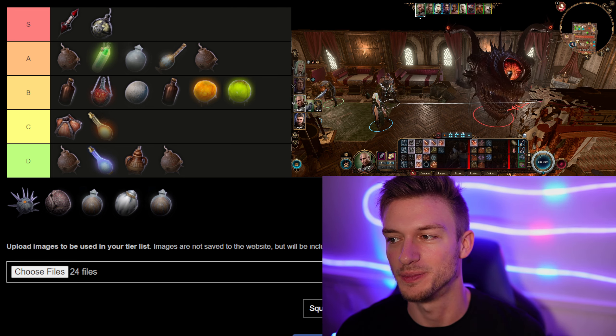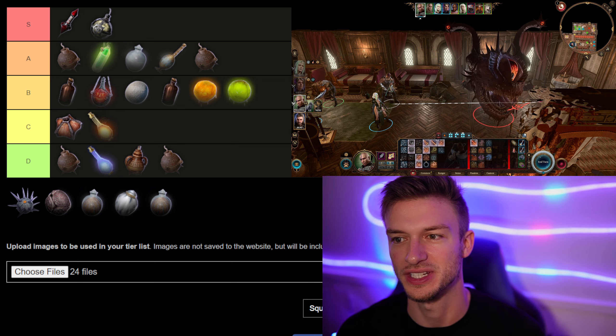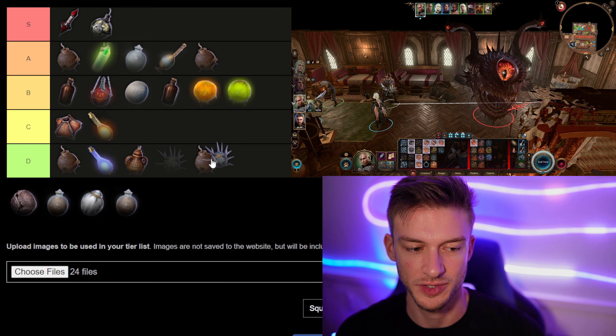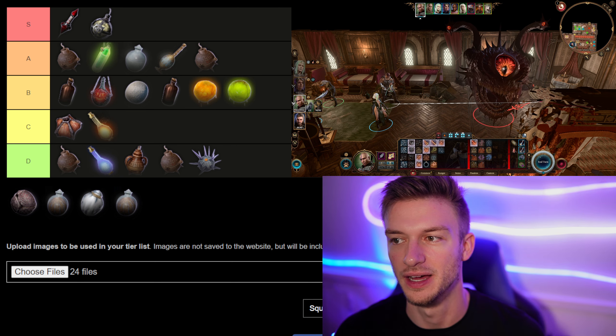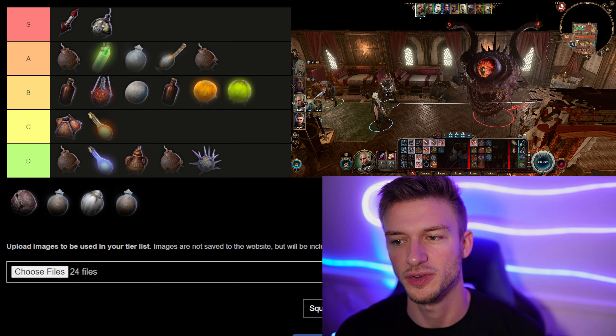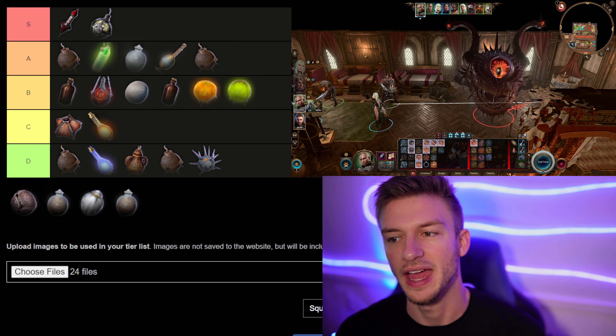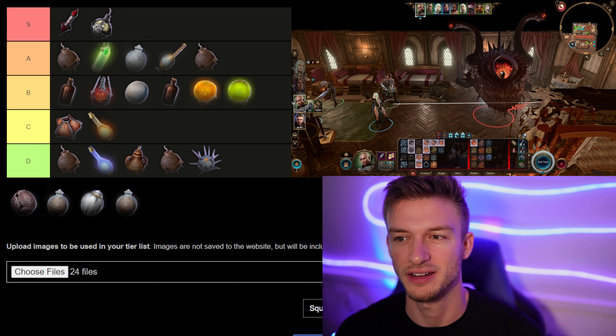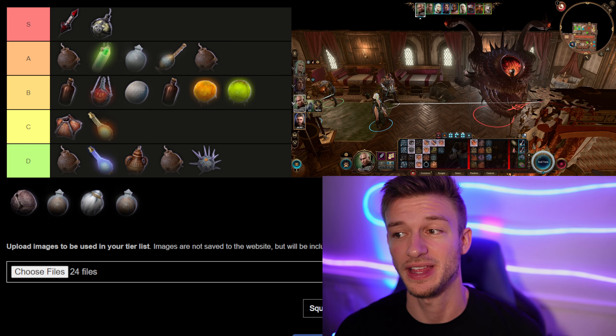Next is the Spiked Bulb. This does one piercing damage and inflicts bleeding for one turn — similar to the Shrapnel Grenade, so it's also going into D tier. You can't craft these — you can only get them from Omeluum and they're found on the Nautiloid, so you can get them early, but they're not good.